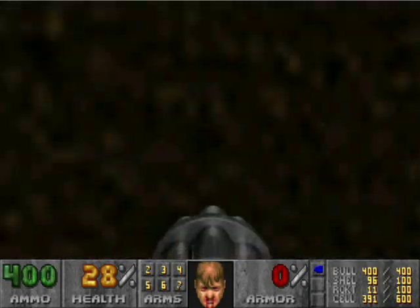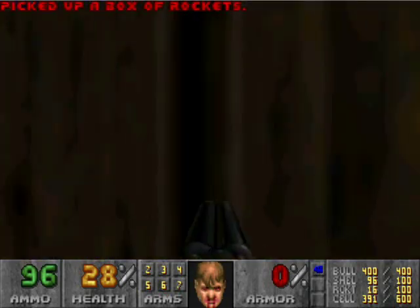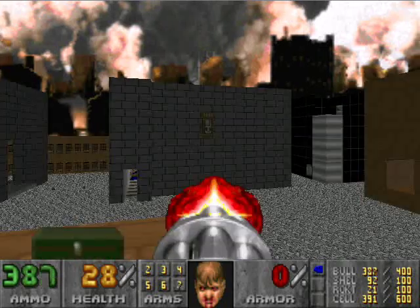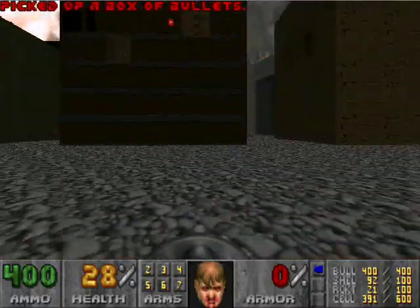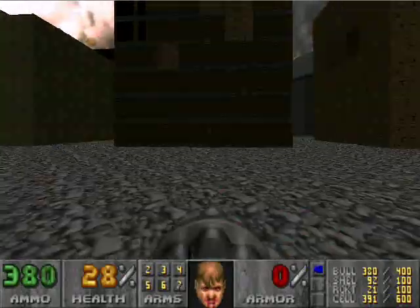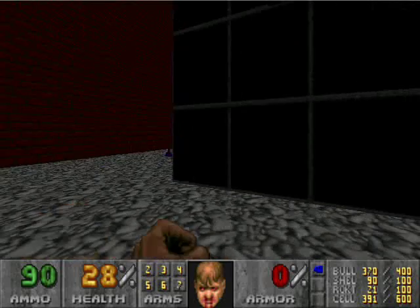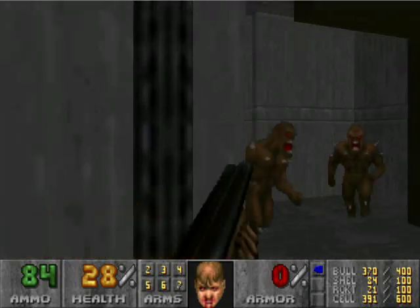That was beautiful! Since we have the blue key, let's run up here and grab this secret and get it out of the way. Imp's down. Alright, so they're all down. Now, before we do anything else, we're going to run back here and take care of this building here — or the remainder of it, rather.